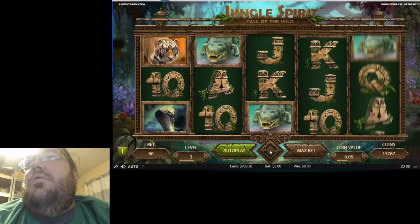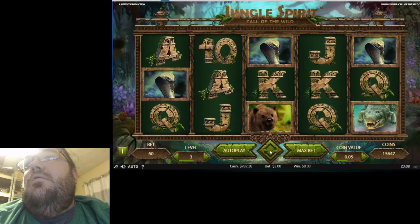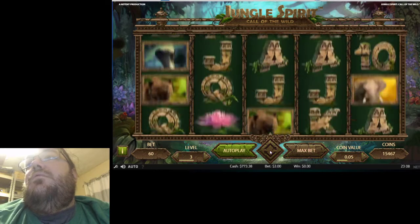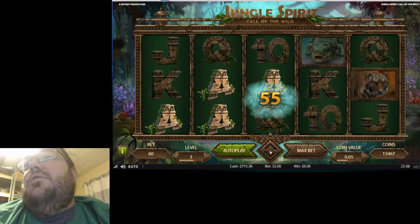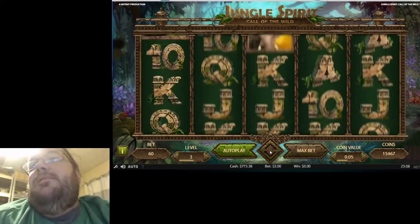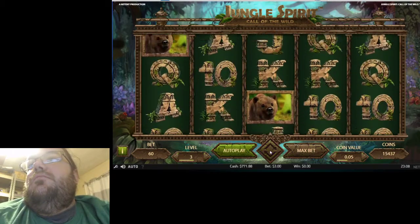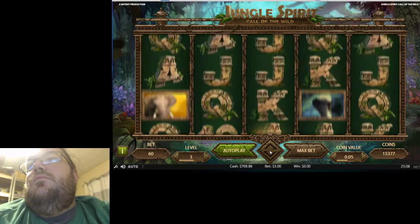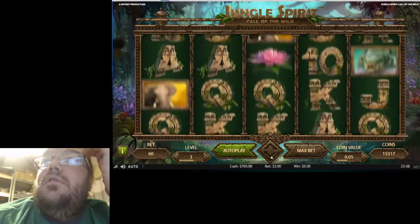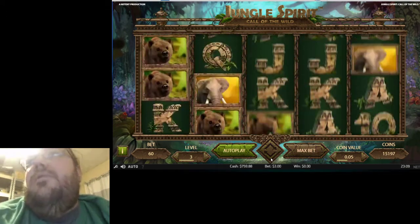Nothing there, nothing there — we'll try it again, and nothing. We'll take it down to 7.50 and see if we hit anything, because we are not hitting anything right now. We hit some queens, some aces for our bet back. Five kings for 4.50 — a buck fifty profit. If it's a line, the whole reel fills with those symbols, which could be really good. But you need to get a line.